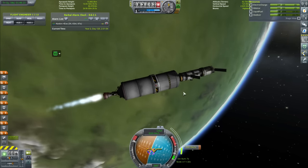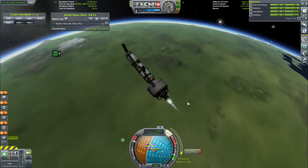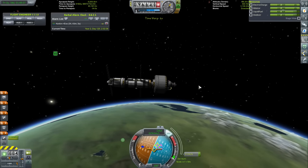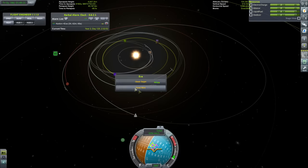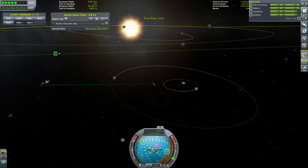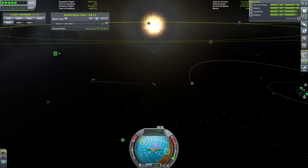We're performing our burn to head on to EVE with the second stage of our rocket. The rocket performed very well - we ditched the second stage and onto the third stage. We performed part of it with a little bit of the third stage. Looks like we've got our encounter with EVE, but we need to tweak that a little bit when we get out of the Sphere of Influence.